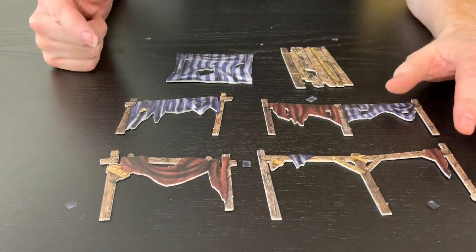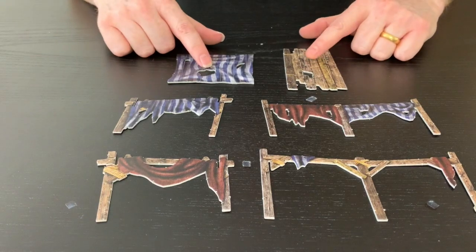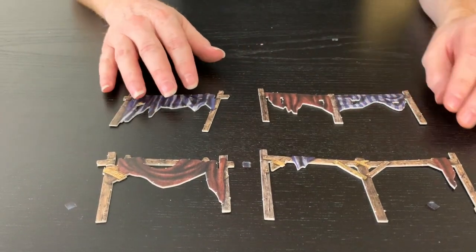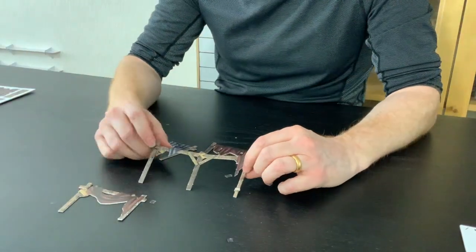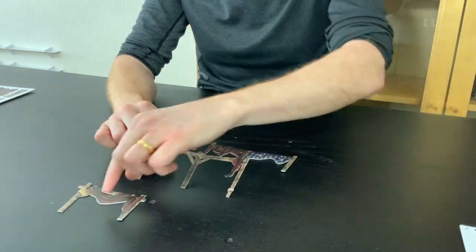Here you go — you've got a front and a back, two sides, and the little bits that go across the top. I'm going to move some of these out of the way. Starting at the front, you can see I've got blue cloth on one side and red cloth on another, so I'm going to want to line up the side with the red cloth on it.